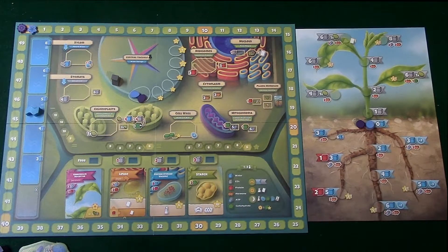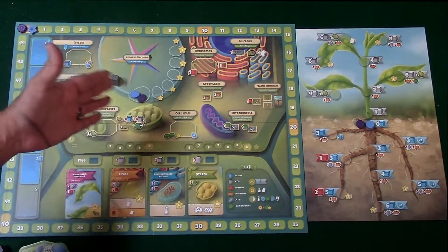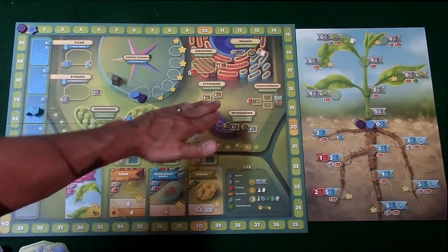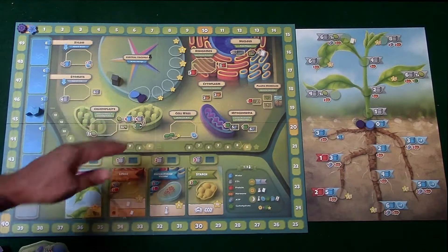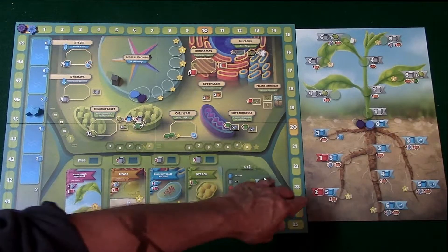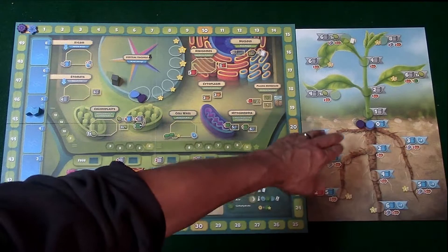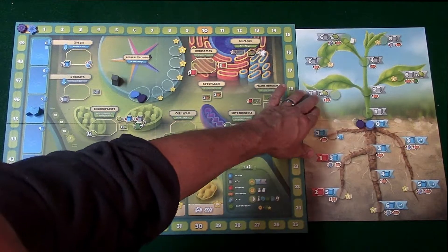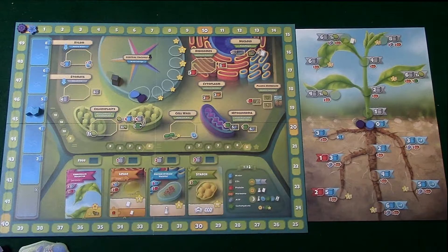Here we go. I'm just going to go over the components really quick. Right over here is the main board — this is going to be the cell — and there are several different sections where you're going to be able to collect resources. As you collect these different resources, this is going to allow you to purchase things like different cards, and on the root and shoot track over here, this is going to allow you to purchase things that help you move up the root and shoot track so you can get resources.